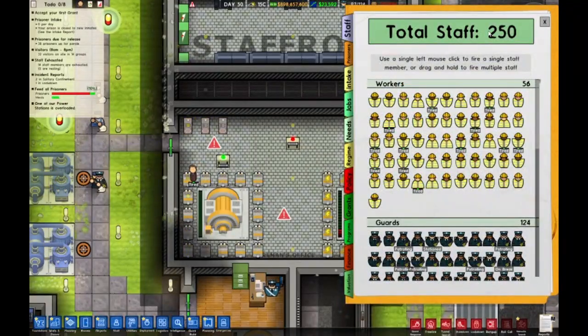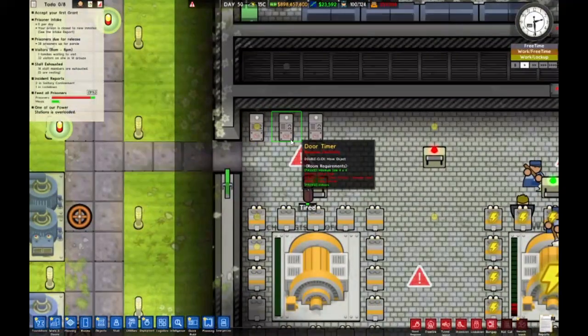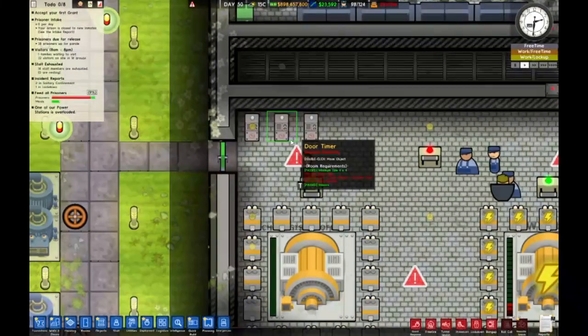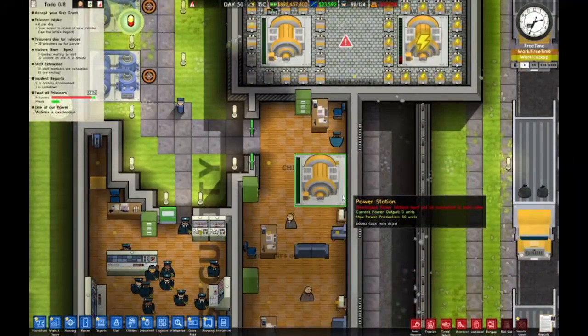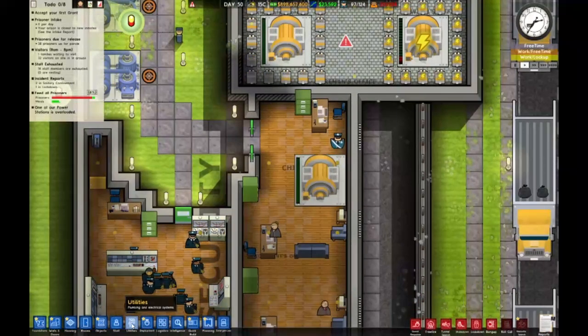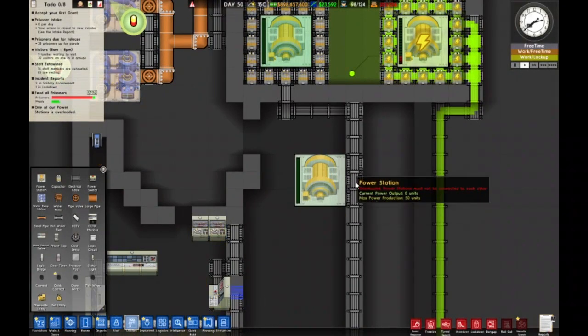A few of these features I haven't seen before. We have door timers, which require electricity. Let's see — this is built. Utilities — something blew out.